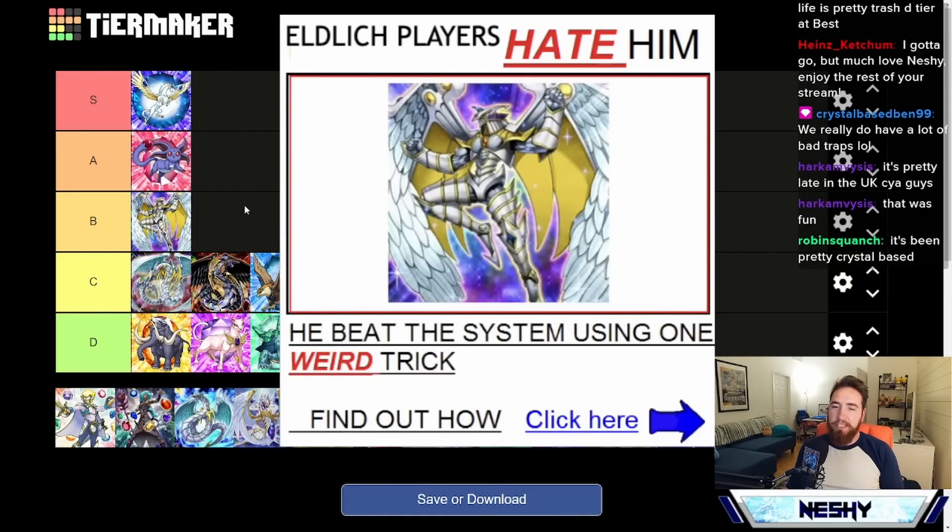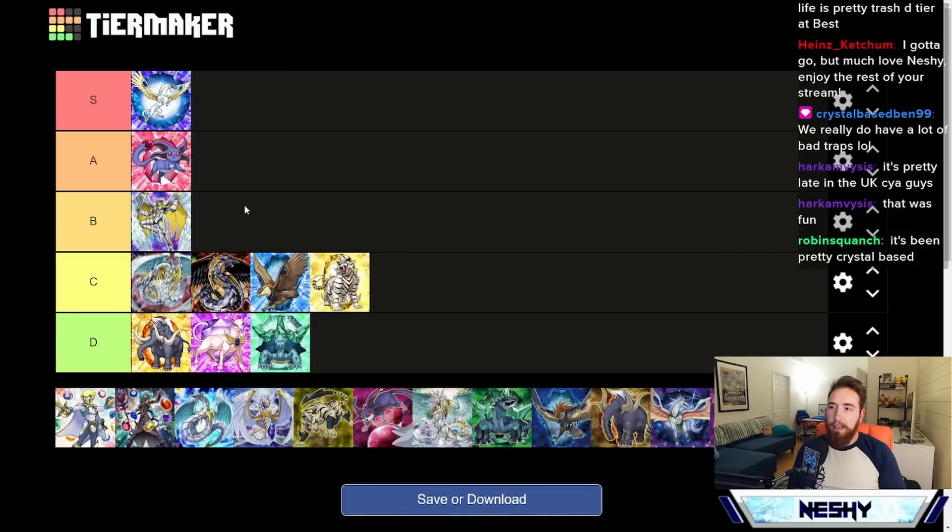But Rainbow Neos just does nothing on the opponent's turn. It doesn't close out games on its own. It's in a weird spot because while it can be cheated out by a card like Neos Fusion, the special summon lock really hinders it. What you'd like to do with cards that break boards is use them first — Lightning Storm, Evenly Matched — before you start your plays. But Rainbow Neos, you play it, it does its thing, but then you can't really do your plays after the fact. But it doesn't stop it from being a hardy spot in B tier.